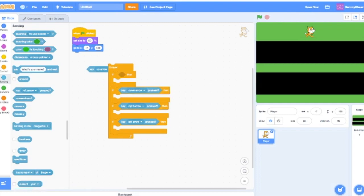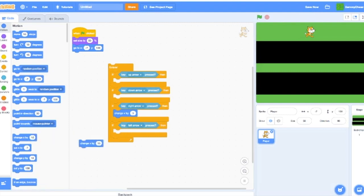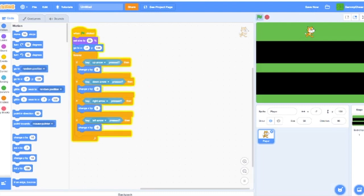Put those in the block formation and you'll be on your way to making movement. For right arrow pressed, add Change X by 3. For left arrow pressed, add Change X by negative 3. For up arrow pressed, add Change Y by 3. For down arrow pressed, add Change Y by negative 3. Let's give that a quick test — the cat moves just fine, maybe a little too fast, but you can adjust it to your taste.